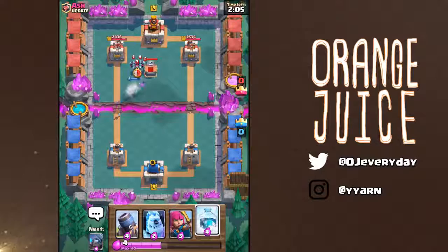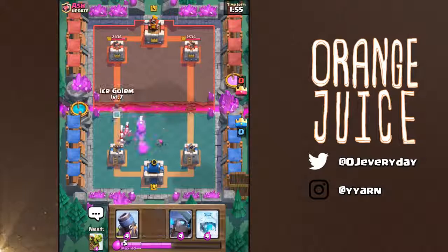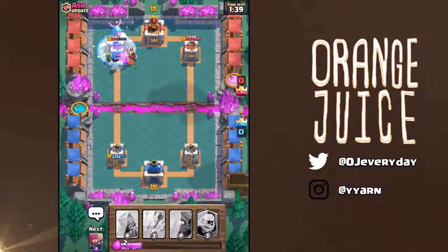They joke that the good cards always go to the big YouTuber. OJ says he loves 2v2 and can't get enough of it — he almost wishes it was every day. Ash thinks it's a good idea to limit it since it's exhausting.